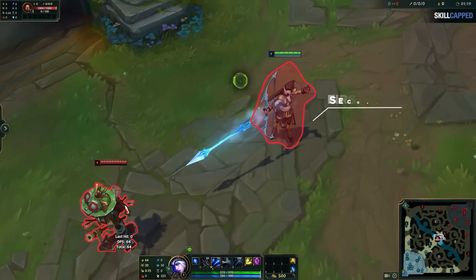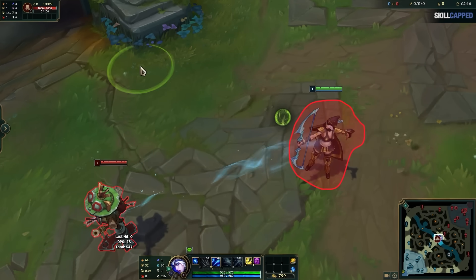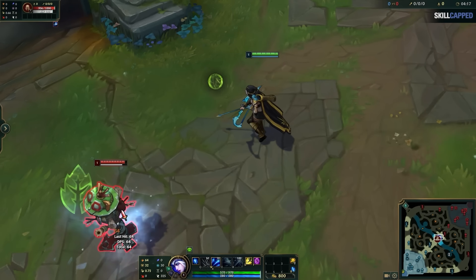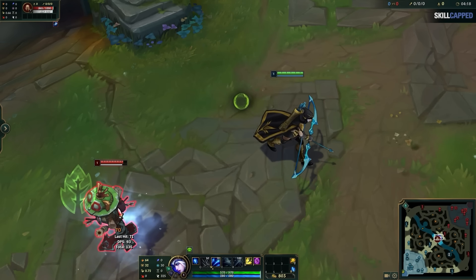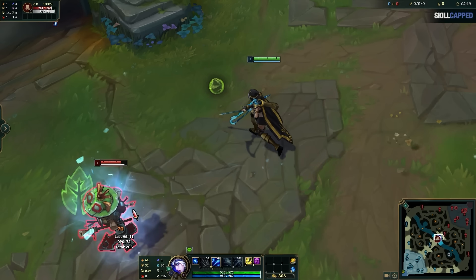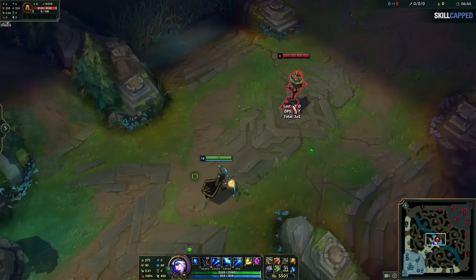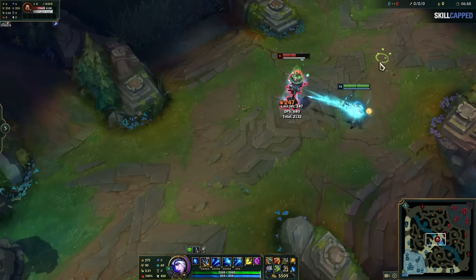The second is your wind down. This is the remainder of the animation that continues after you release your projectile. To kite effectively, you actually want to cancel the second part of your auto attack's animation with a movement command. So we right click on an enemy, our windup animation begins, the projectile releases, and that's when we want to use a movement command to cancel the wind down animation. This is how you get that fluid, fast movement between your auto attacks without losing any damage.